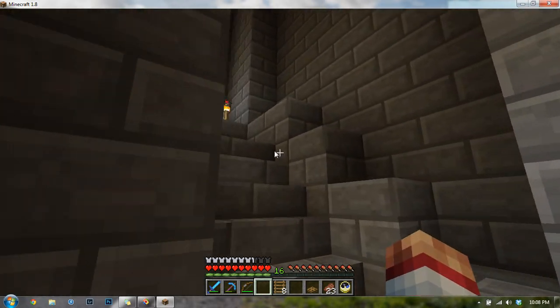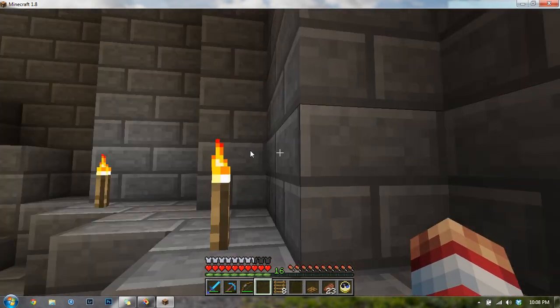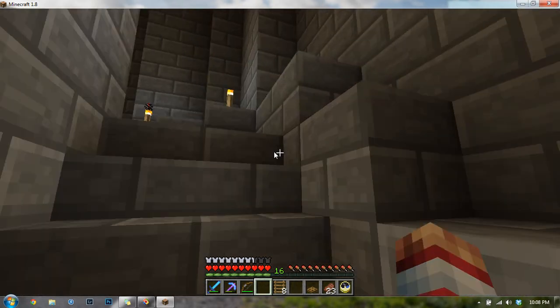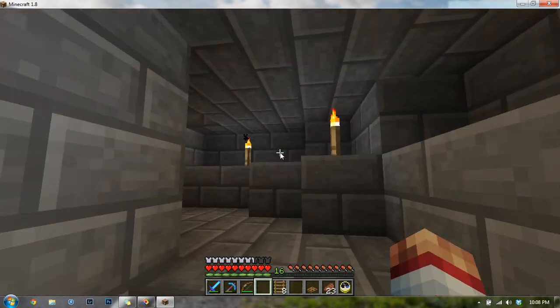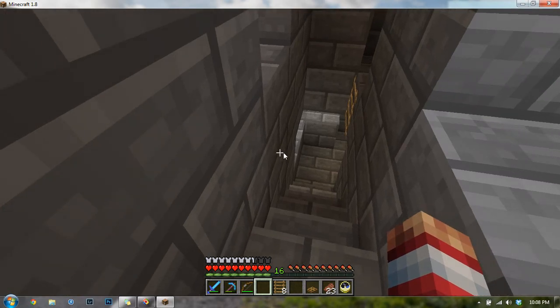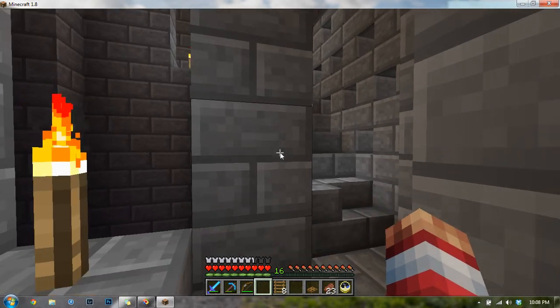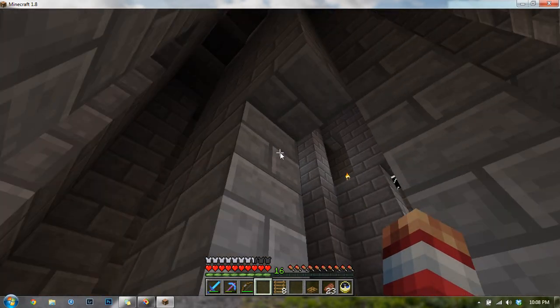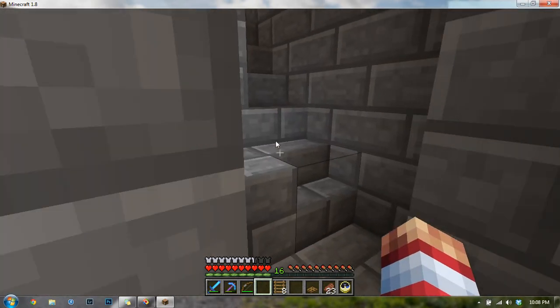There are windows all the way up. I tried to make it as realistic as possible. I lit it really well, but mobs still show up here. Now we're into the thin spiral staircase — this is one of the last spiral staircases before we reach a ladder point where we have to climb up to the top of the tower via ladder.